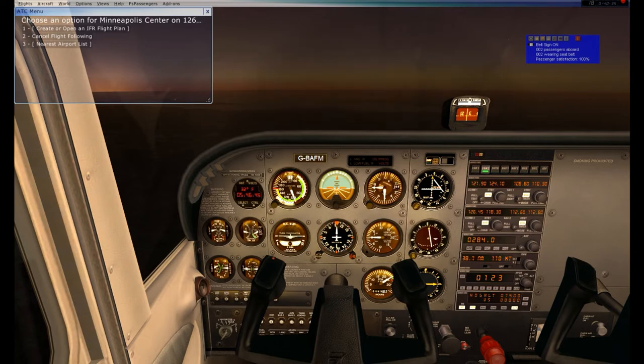I hope you guys enjoy some of those lessons on why I choose the flight planning that I choose, and I also hope you learned something about MOAs. We are cruising at 7,500 feet at about 100 knots, ground speed of 110 knots, straight and level on that 095 radial.